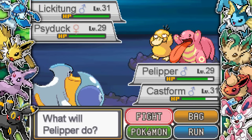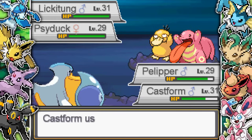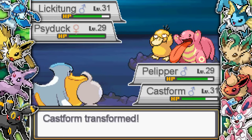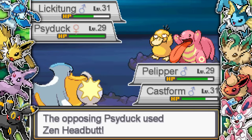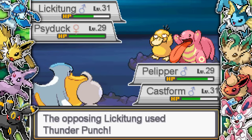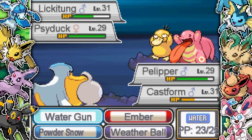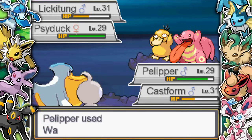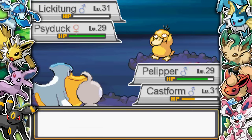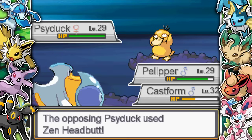I decide I can just kill the Lickitung and make it a one-on-one, which I love doing in double battles. I go for Water Pulse and get a big fat crit on the Lickitung, which was very, very nice. I didn't get many crits in this game, so it was nice to finally get one. I take out the Lickitung, making it basically a 2v1 that I'm not going to lose.